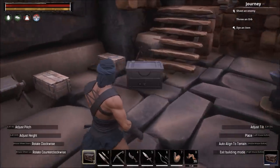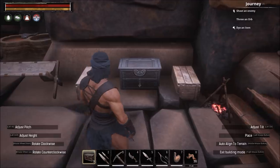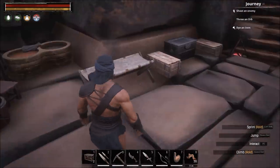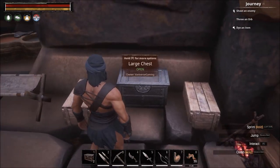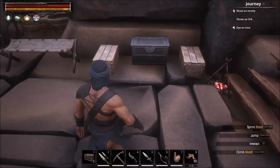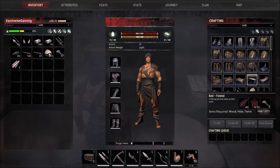Iron chests have 25,000 hit points versus wooden chests that only have 5,000. When you place your iron chest, make sure you do not place it on a foundation. If you place it on a foundation and they destroy the foundation, it will destroy your chest. But if it's not on a foundation, they'd have to manually deal 25,000 points of damage to it — that can't really be done with explosions. Make sure to lock your chest as always.